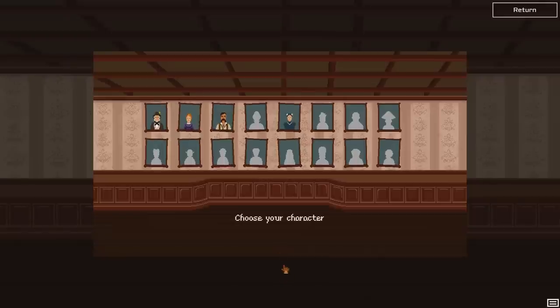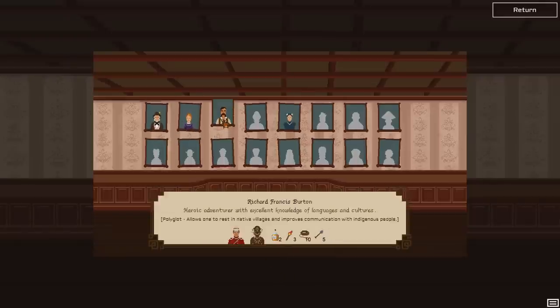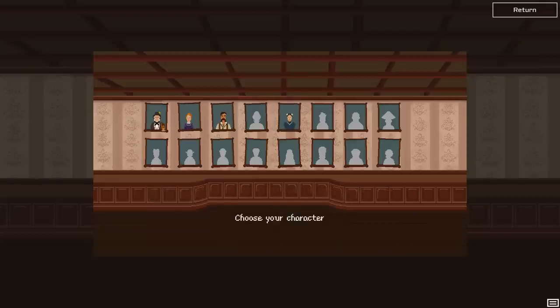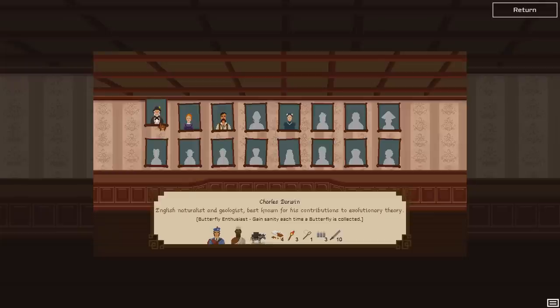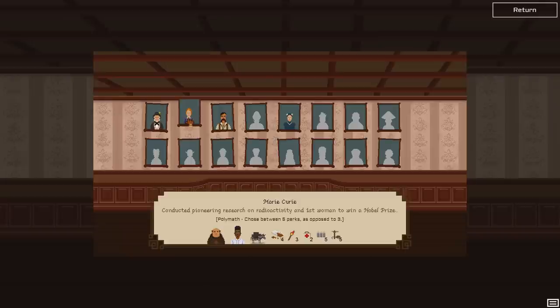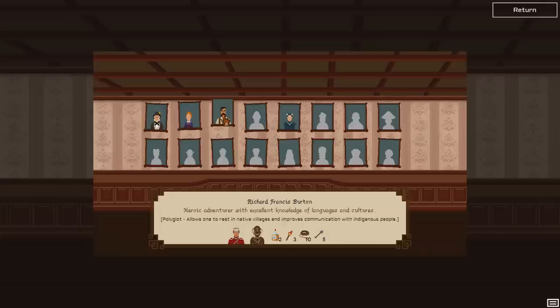We get to choose our character. There are four that I've unlocked right now — I've reset my progress a couple of times. They have different stats and a different crew. At the bottom you see two guys, a donkey, some chocolate bars, a torch, a butterfly net, three bullets, and ten machetes. That switches up a little bit — these have some climbing equipment and a monk.